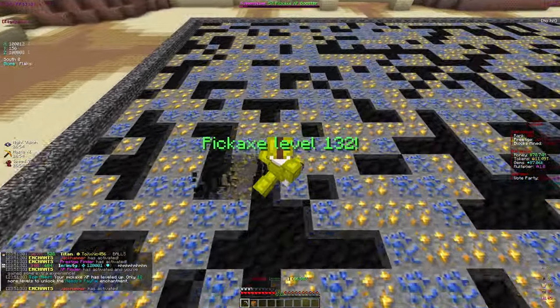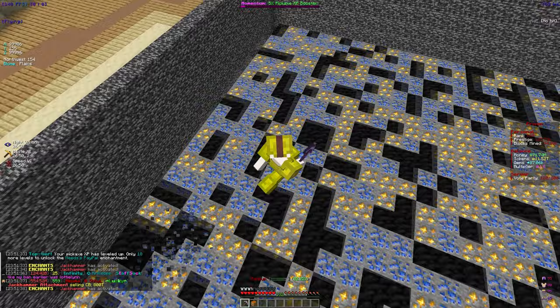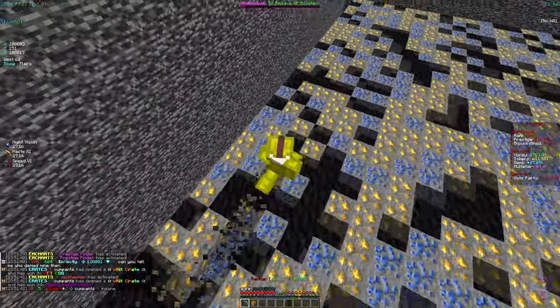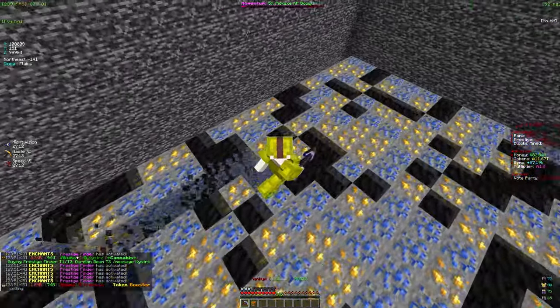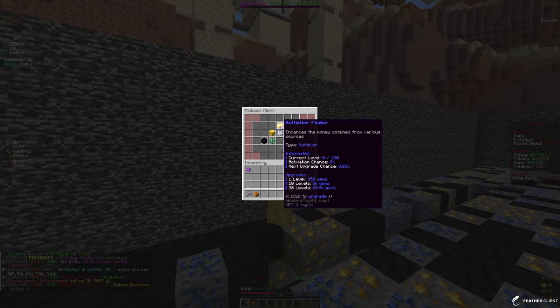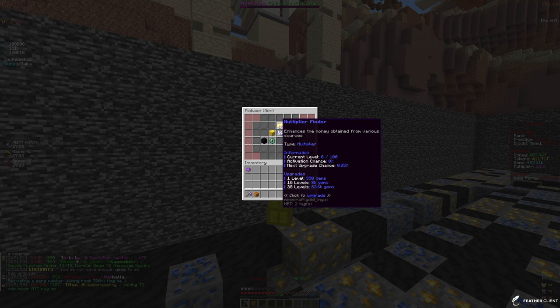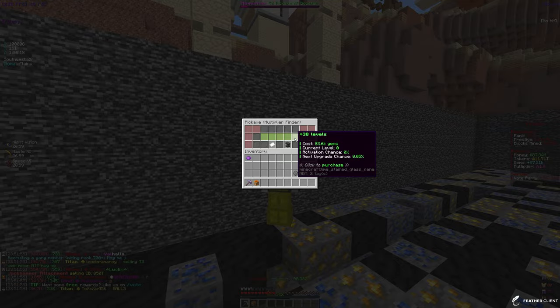I just noticed we have 87,000 gems on the right of our screen, and I think earlier I was only at like 5k — so I'm pretty sure that came from the crates. Let me check out the gem enchants. I can get a few multiplier finder levels — the max level is 100 and right now we can get 38 levels.